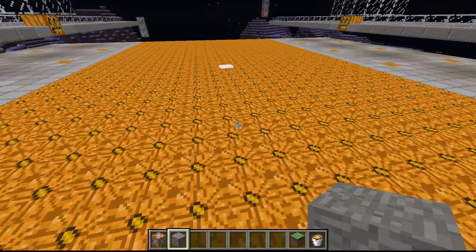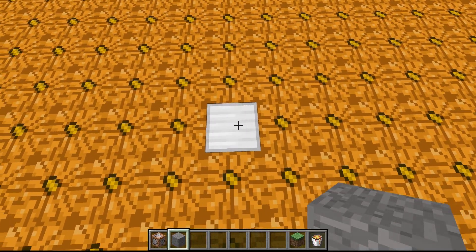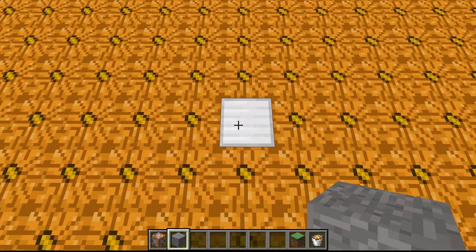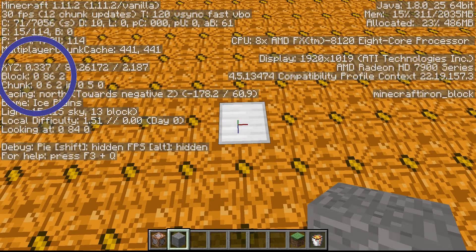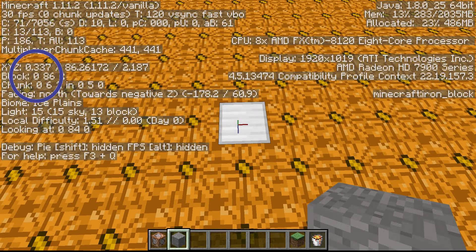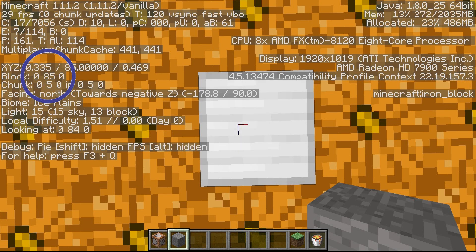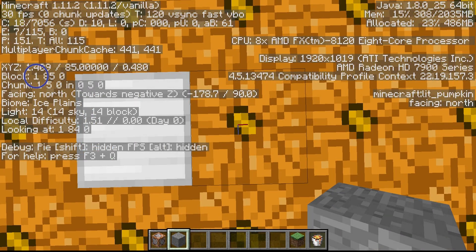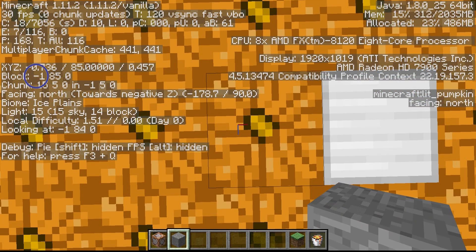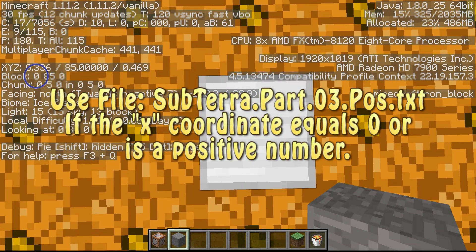I've scripted in this iron block right here — this is the very center of the farm, your center door line placement. This is the block we need to focus on using the debug screen, specifically the block data on the x-axis. I'll place myself right on top of it — you'll notice it's block 0, 85, 0, so the x-axis is 0. If I go one way, the x-axis is positive 1; the other way, it's negative 1.